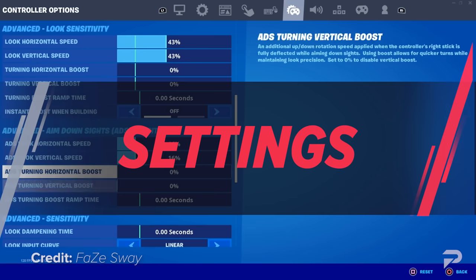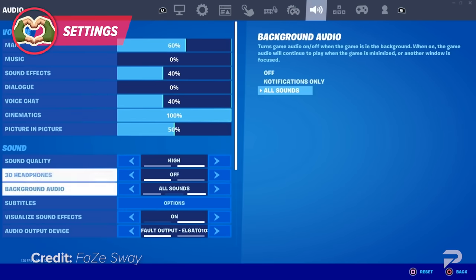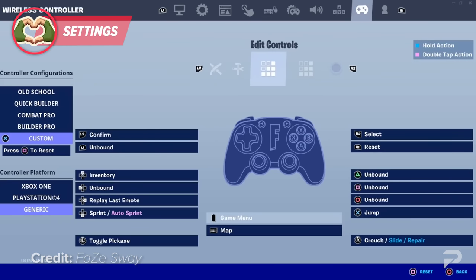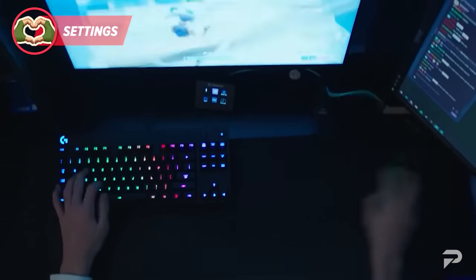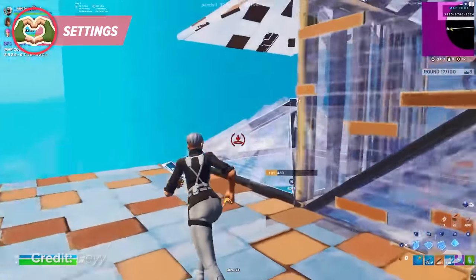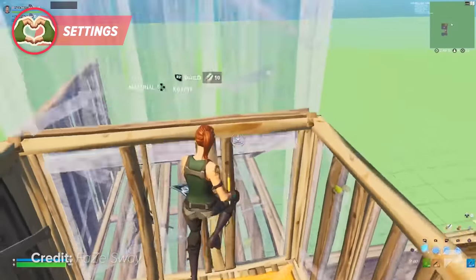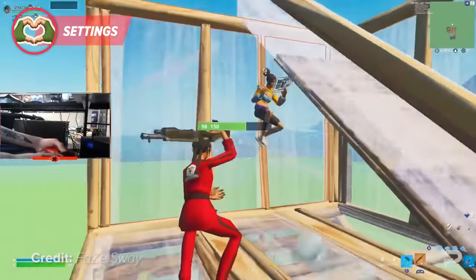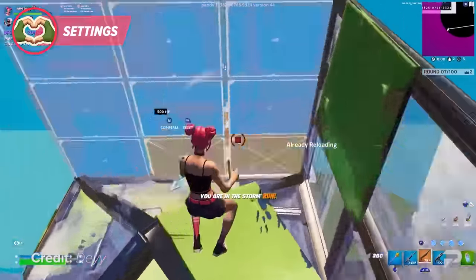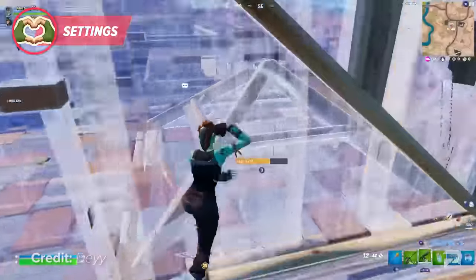One thing you need to know if you want to be a pro controller player is that you need to find the right settings. Whatever controller you're using, make sure your settings are optimized for controller - not for keyboard. Remember, these two input methods are very different and what works for keyboard doesn't necessarily work for controllers. Take a look at players who are known for playing claw, such as Daequan or FazeWay, find their settings and try them on for comfort. You most likely won't become good instantly, but it gives you an idea of what to expect and how to adjust based on your own preference. Aim for smoothness so you can land those edits easier.